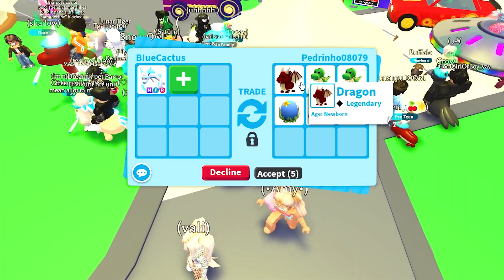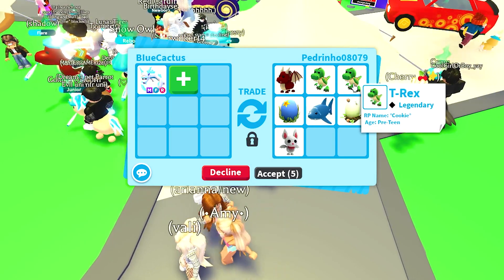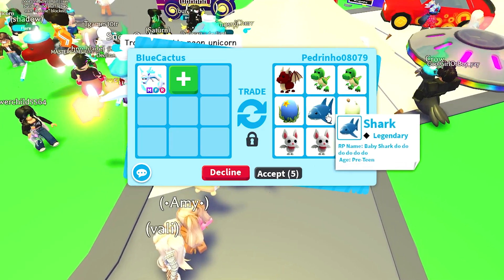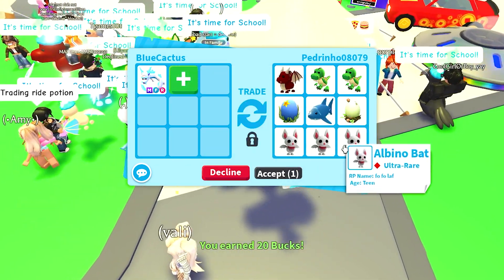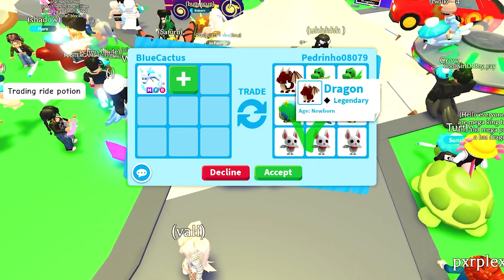We got another trade — they're putting up a dragon, two T-rexes, which are legendary pets, an ocean egg, a shark, a woodland egg, and three albino bats. Unfortunately this trade is just not that good.